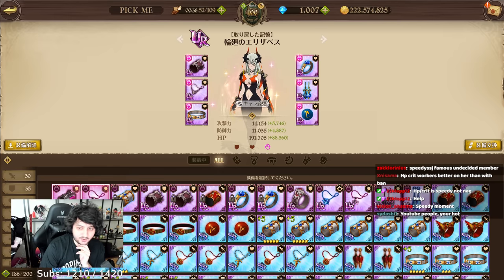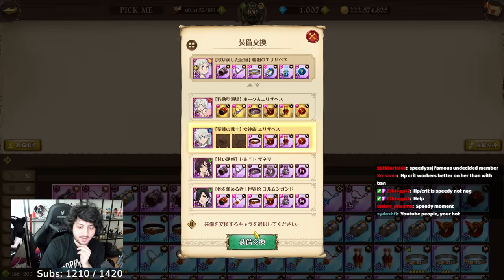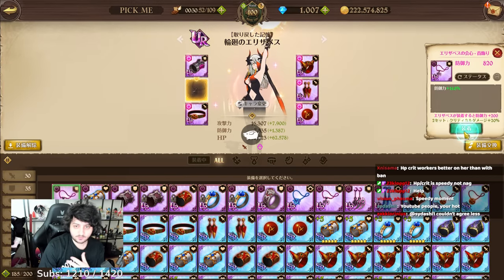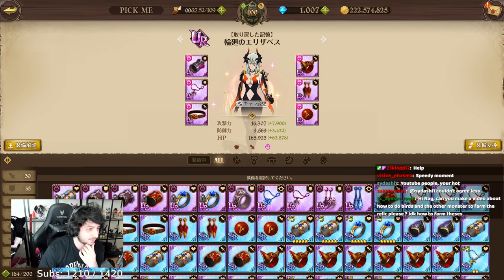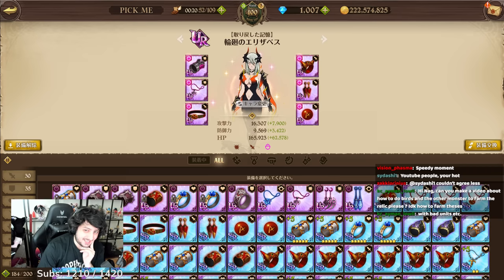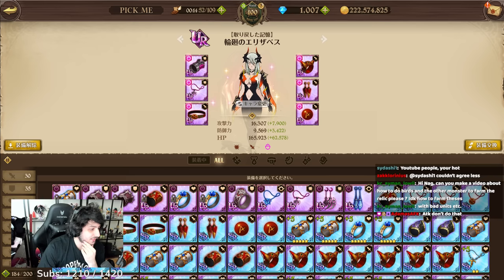I did make attack crit for her, because I am the researcher, I am the test subject — I need to test things. Honestly, it's not that good. Attack crit — I am probably going to remove these attack pieces and give them to someone else. Attack crit wasn't it for her, it really wasn't. Her ultimate does more damage off HP and her AoE does more damage with HP crit than with attack crit.